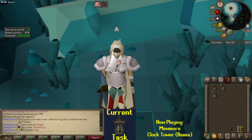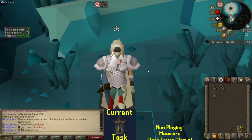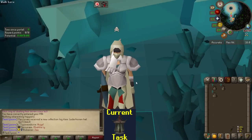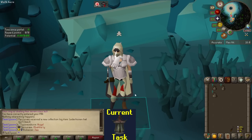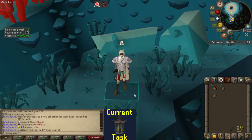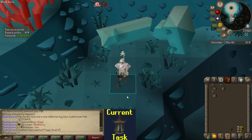Hello everybody and welcome to episode number 80 of the Task Spoon series. In the last video I did some Achievement Diaries, some Mahogany Homes, and I murdered a large spider many times. We ended by rolling a Guardians of the Rift task, which is why I am here.